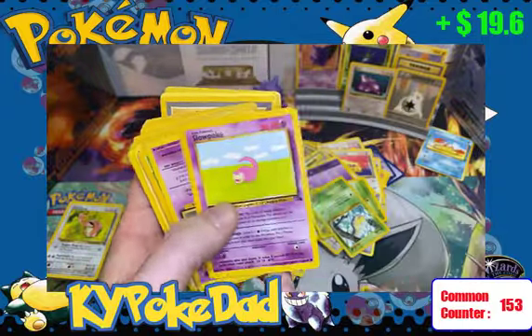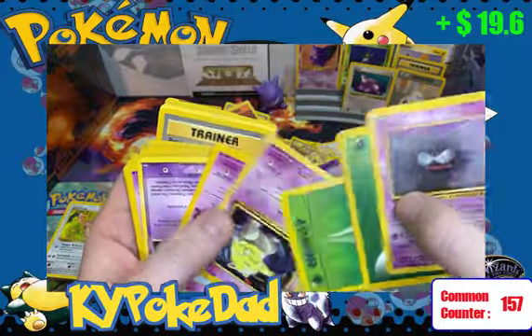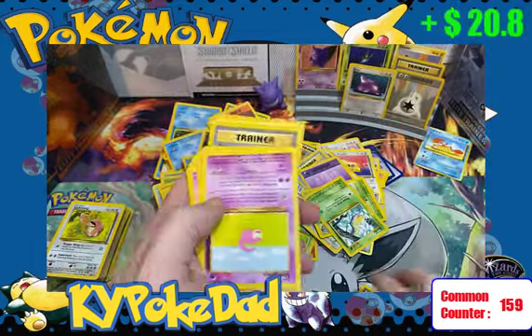More common trainer cards as we go through here: Slowpoke, Gastly, Grass Energy, Drowzee, Slowpoke again, Sableye from Power Keepers for another $1.20. Guys, we're up to $20!